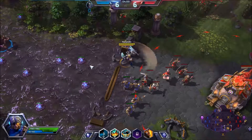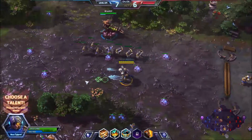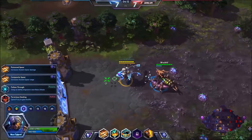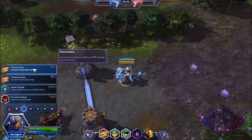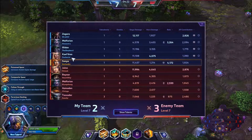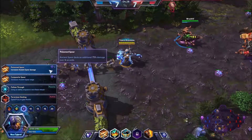Azmodan's coming down. Let's see if we can get this out of the way quick. Azmodan's here and the Butcher's here as well. I'm gonna mount up. We're gonna choose a talent — gonna go with Ancient Spear dealing an additional 75% damage. We don't really have another warrior, so let's go with Ancient Spear.